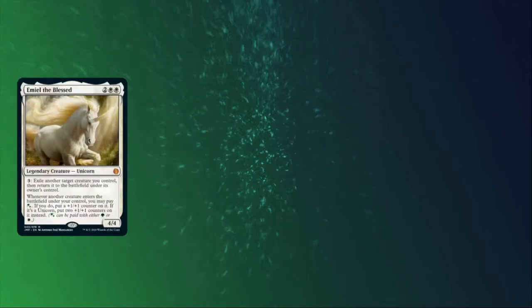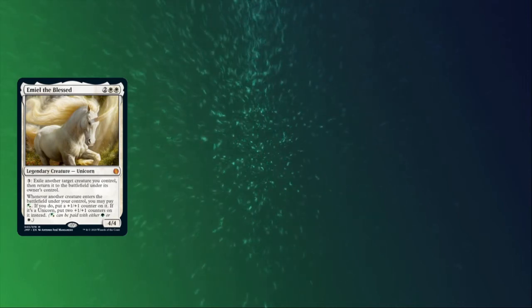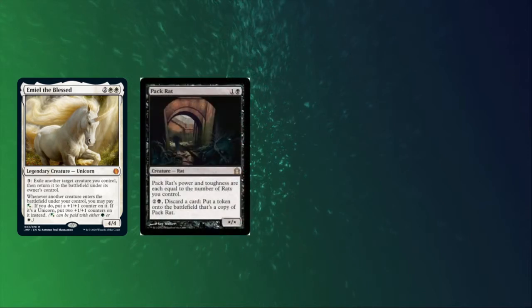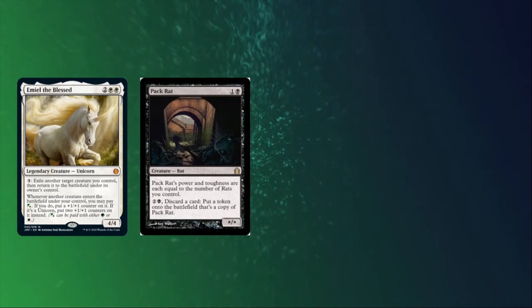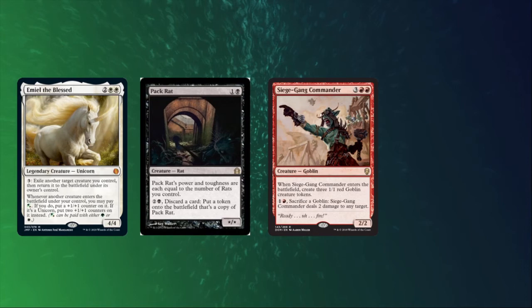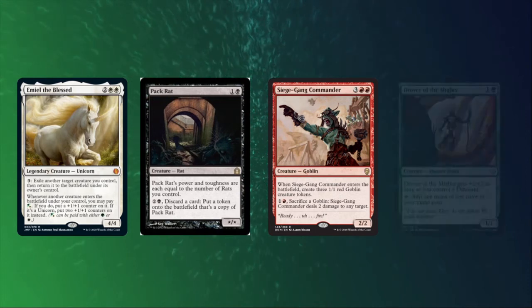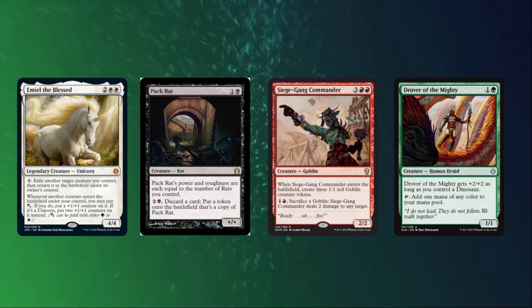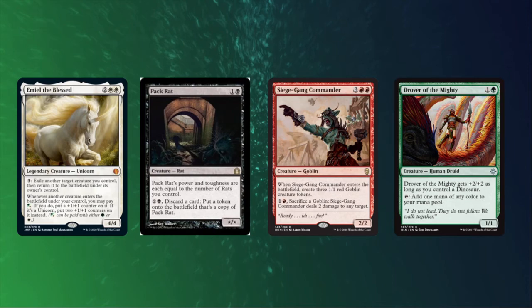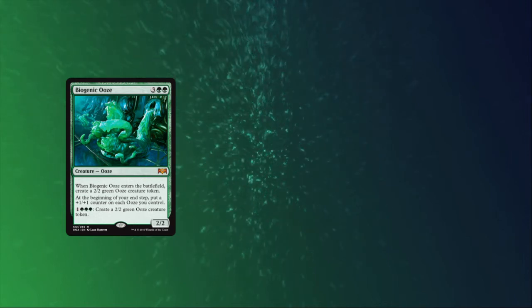Let's move along and cross some other creature types off our list. Changelings are unicorns, so Emiel can put some extra counters on them, which Emiel doesn't get to do too often. Changelings are rats too, and Pack Rat doesn't mind the extra company — each Pack Rat token picks up +1/+1 for each changeling you control. Siege Gang Commander is well aware that your changelings are goblins, and has no problem sacrificing one to shock something for two damage. Changelings are technically dinosaurs, and that means Drover of the Mighty can pick up a +2/+2 along the way. And you can play your changeling alongside Biogenic Ooze and grab some extra counters it puts on each ooze creature at the end of turn.